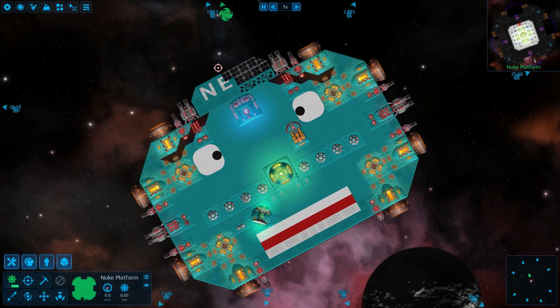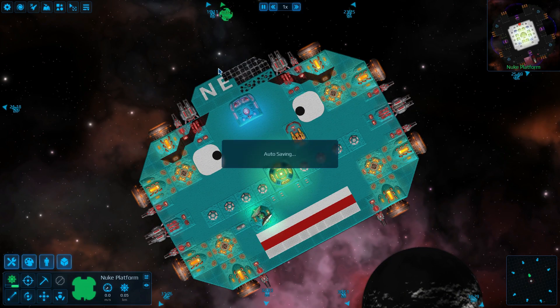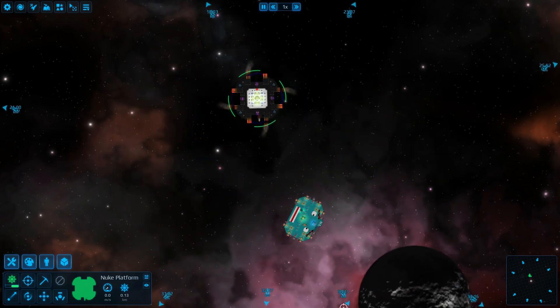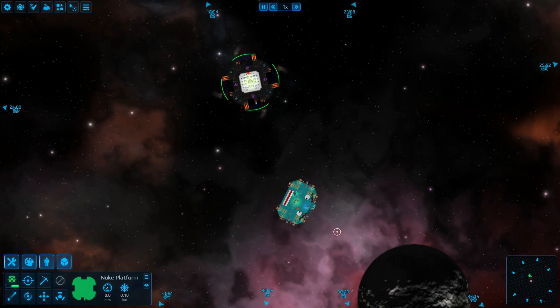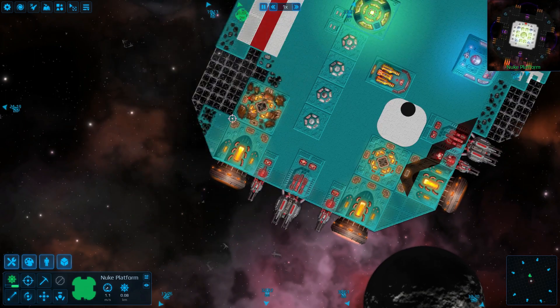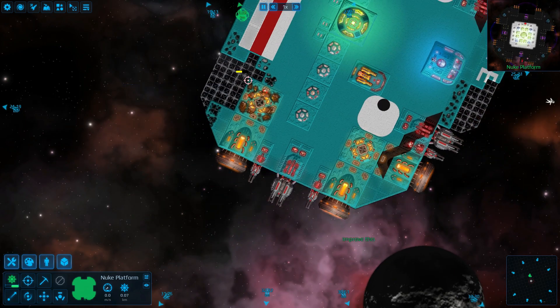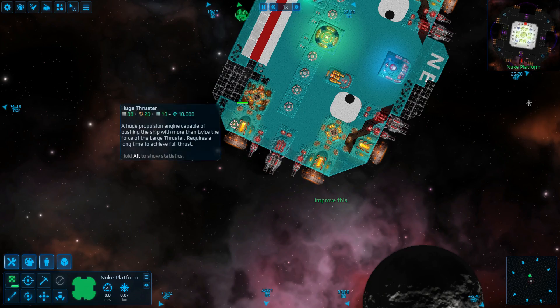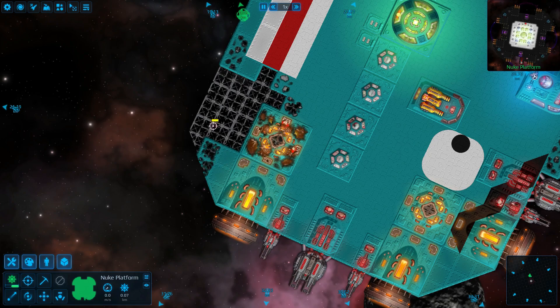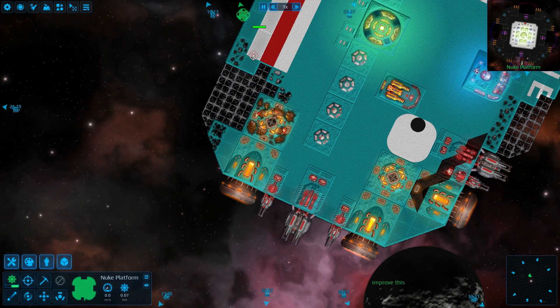Now you're far more protected. Let's see how it takes it on some of the corners. Okay, so that time we hit a thruster. The thruster wasn't armoured, so it did a lot more damage. But as you can see, this thruster wasn't damaged because the explosion got blocked by this armour, and we didn't receive much damage over here either.